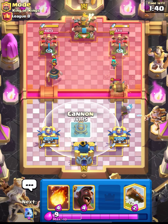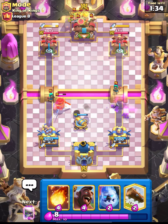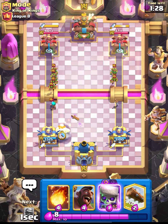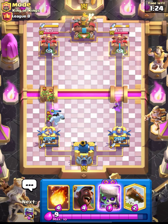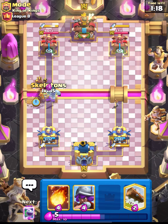Let's see if he has any spell. He placed his rascals, and now what we can do is place our cannon. I don't think this guy has any win condition other than a goblin barrel. I will just place my ice column like this — that rascal girl will get three shots, and that was insane. After the nerf, Dagger Duchess deals very less damage than previously.